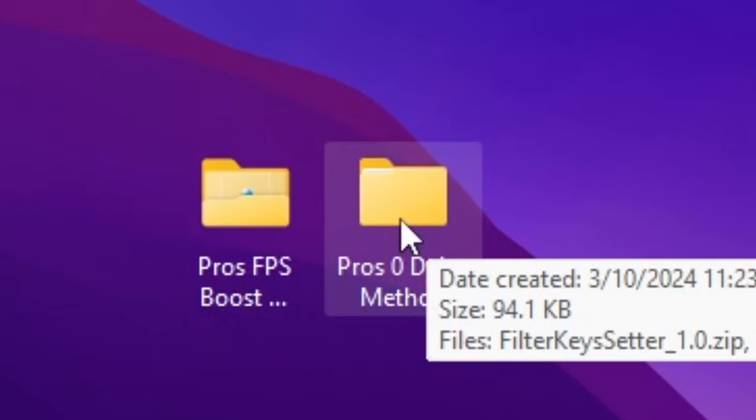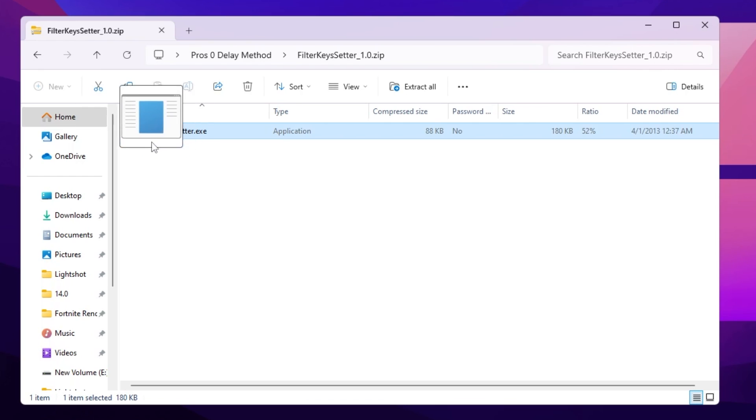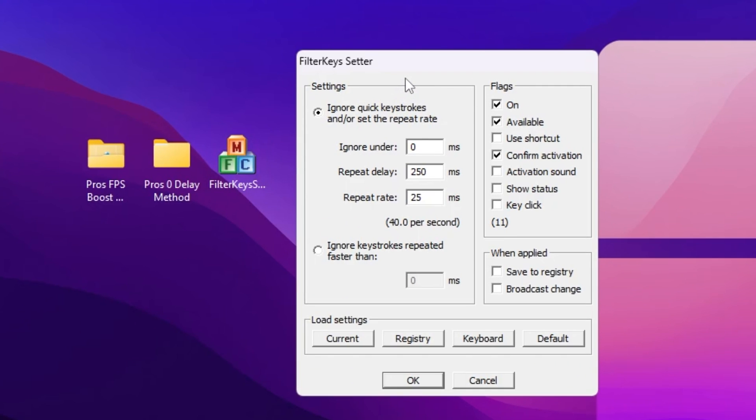For having zero input delay in Fortnite, open up the Pro Zero Delay Method folder and inside you will find Filter Keysetter .zip file and Timer Resolution. First, go to the Filter Keysetter 1.0 .zip file and drag the exe file onto your desktop. Once you open Filter Keysetter on your PC, you will find its interface.